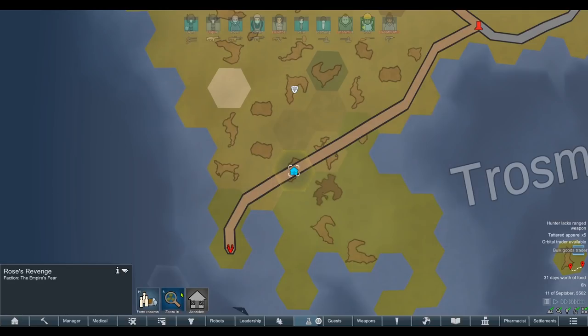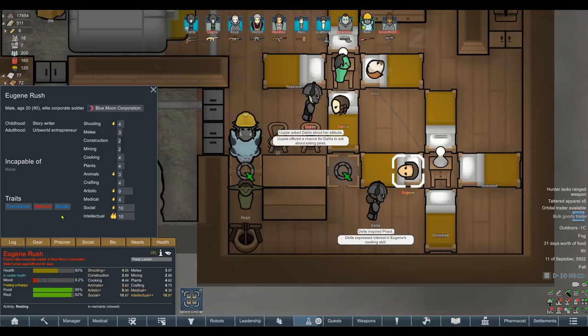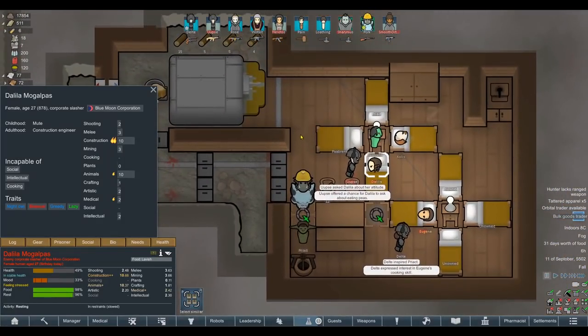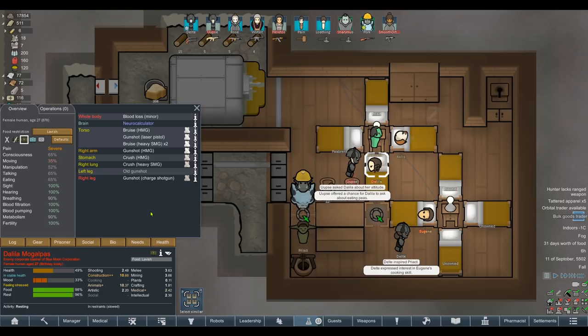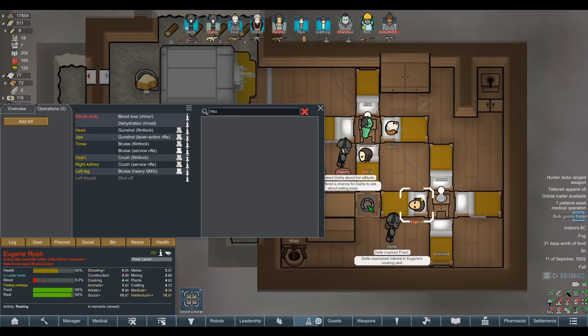People pointed out that I picked up the wrong prisoner - we got Eugene there who had fast learner and nimble traits. I accidentally picked up Dahlia instead. However, I was thinking we could keep her around as an organ donor, but wait - she's got a neuro calculator! We can remove that. Holy shit, we actually can. So we might have lost the other guy but we gained a neuro calculator, which gives 20% research speed with no negatives.